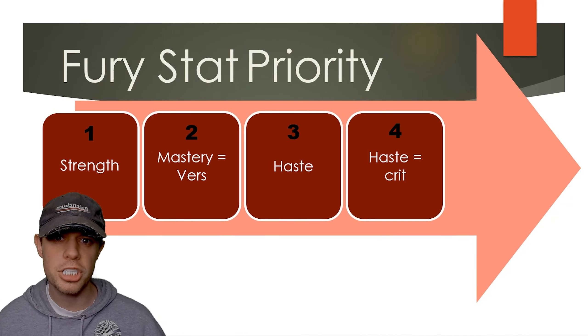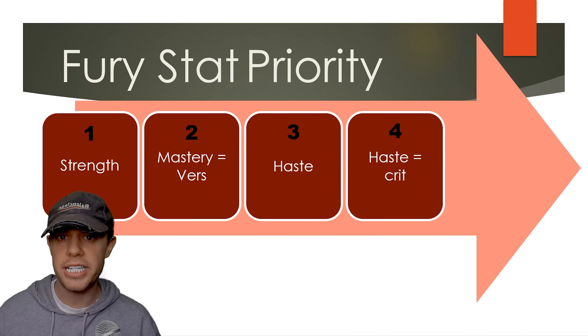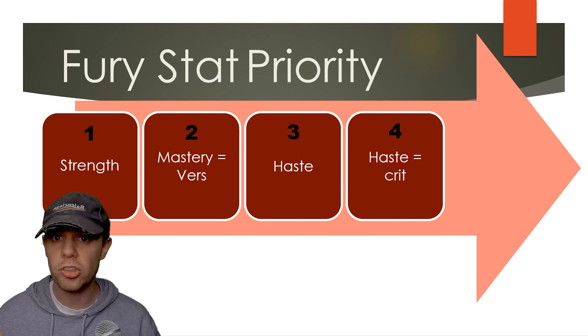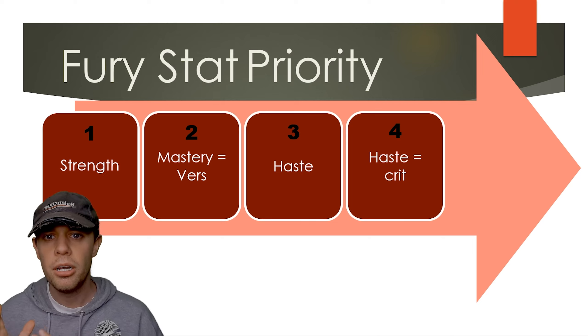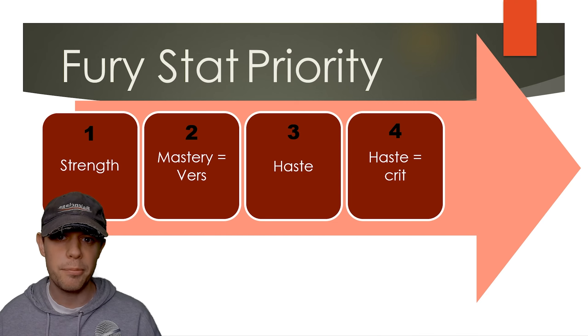Starting with the stat priority, especially as a beginner, do not worry too much about the secondary stats. Your main objective is going to be getting Strength and therefore item level as high as possible. When you do delve into secondary stats, the priority is: Mastery and Versatility being the top, then Haste, and then some Crit.